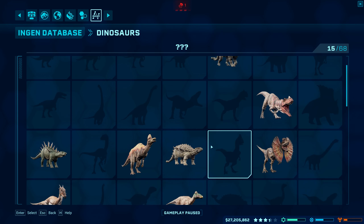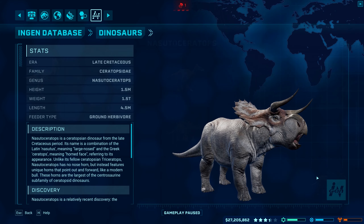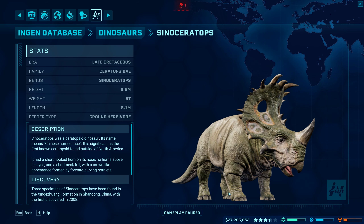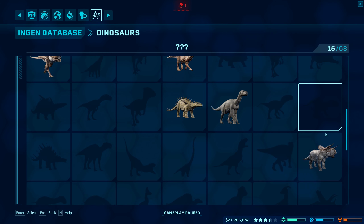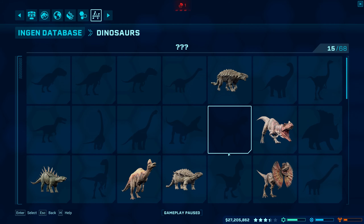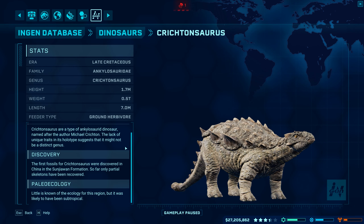We got the Crichtonsaurus, which is kind of like an ankyloid - I'm so bad at these pronunciations. We got that one, and we got Iguanodon. I didn't release any of these yet. The only dinosaur I actually released was on the previous map, the Matanceros map, because it was a mission. All these new dinosaurs kind of look similar to the OG dinos - this one looks pretty close to a Triceratops, and this one's close to an Ankylo. I'm not sure if we should focus on putting all these other dinosaurs in here.